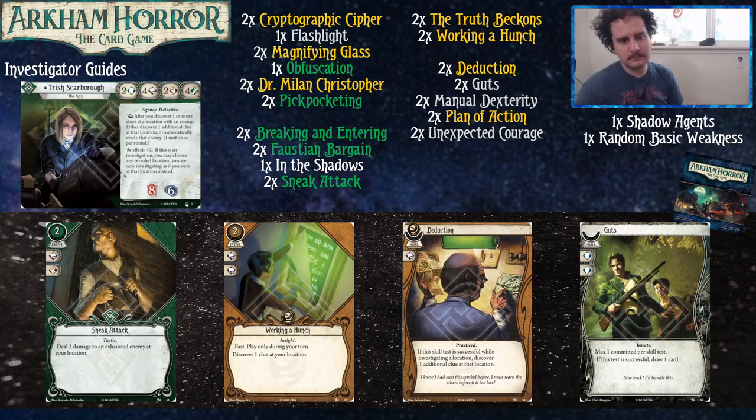We've got Working a Hunch, which is two cost and fast, play only during your turn: discover one clue at your location. This card is pretty sweet because you can just play it while engaged with an enemy to either discover two clues or discover a clue and evade the enemy for free. We've also got Deduction, which is a classic — commits for an intellect. If this skill test is successful while investigating a location, discover one additional clue. So with this one, if there's an enemy at your location, you can discover three clues for one action.